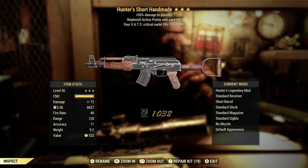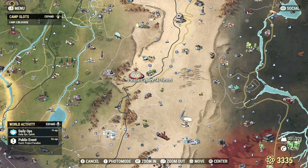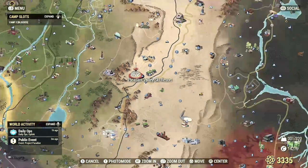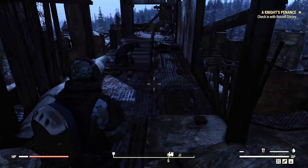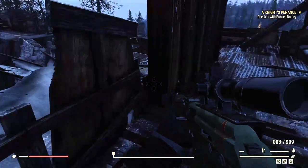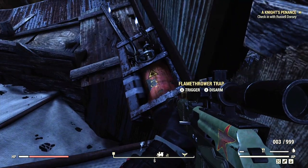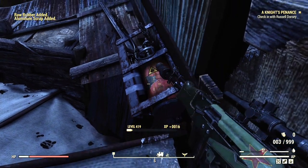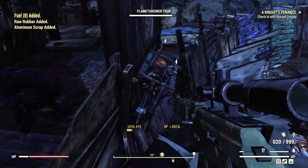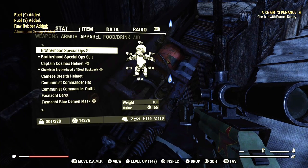Let's get straight into the video. The first glitch we have is the disarm glitch. I'm going to be showing you three locations where you can disarm some things to get junk, ammo, and XP. Over here at the Pleasant Valley Ski Resort you can disable all these flamethrower traps to get a bunch of junk ammo, fuel, rubber, and whatever else it gives you.